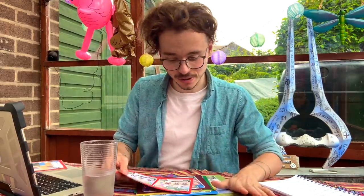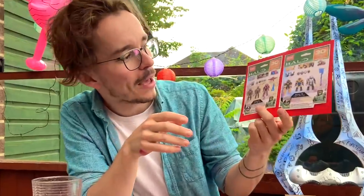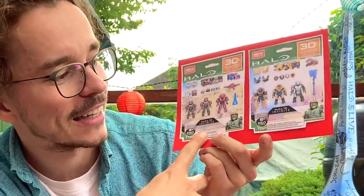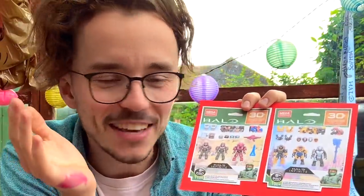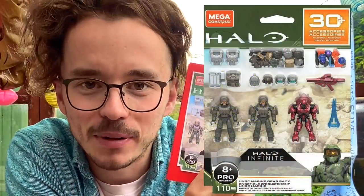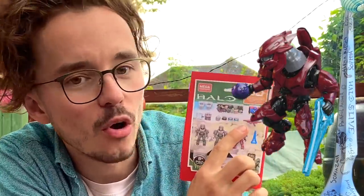Now we're going to move on to some cheaper sets. We've got two armory packs, and usually when Mega Constructs make an armory pack they go a little light on the accessories — only a couple of weapons, maybe one change of armor. These bad boys have 30 accessories each. The UNSC Marine Gear Pack and the UNSC Spartan Armor Pack. Oh my goodness, they're amazing. The UNSC Marine Gear Pack — that elite is probably the nicest elite I have ever seen. It's gorgeous, and it comes with loads of weapons.